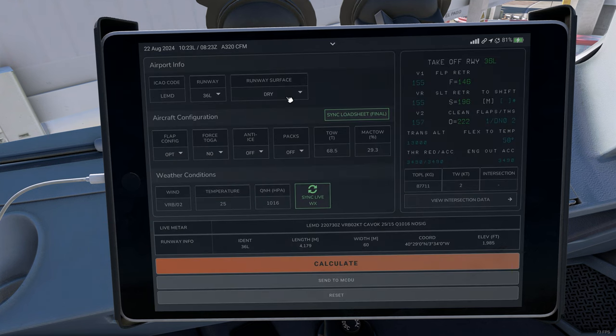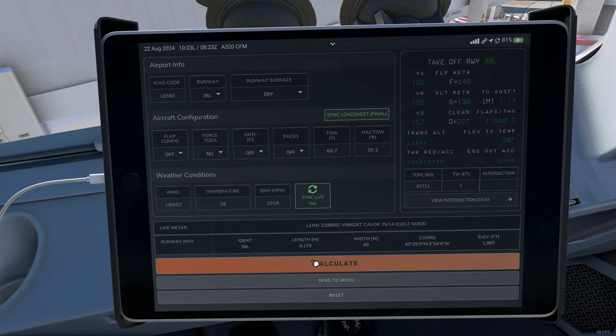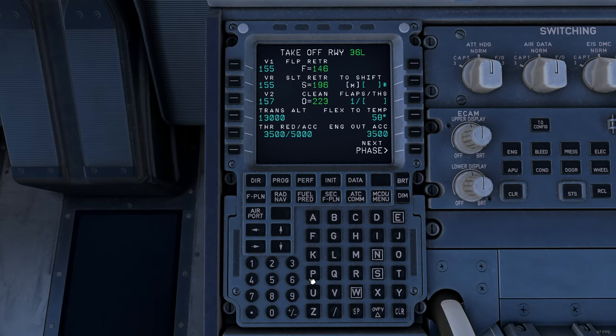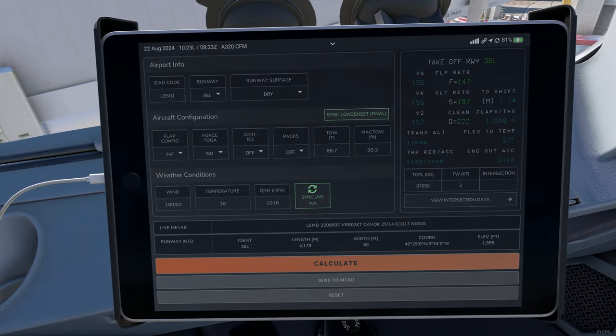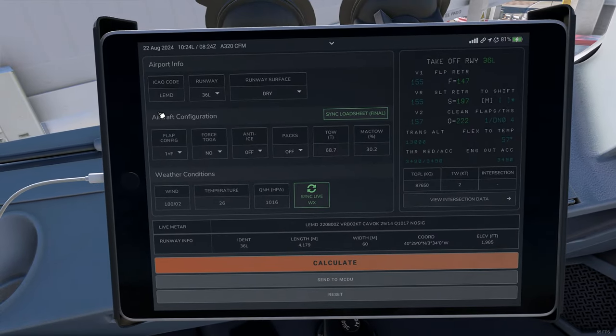We're going to go 1016 and 26 degrees, and go with a tailwind of 180 at 02. Calculate — it gives us flaps 2, but I think we should easily get flaps 1. The problem is we're going to have a lower flex, but it's such a long runway that 1 degree flex difference won't matter. So we're going to go flaps 1 with Flex 57 — because flaps 1 versus flaps 2 is a big difference, but 1 degree flex less is not. We have a very long runway and plenty of time to get in the air. Speeds 55, 55, 57 stay the same. Perfect.